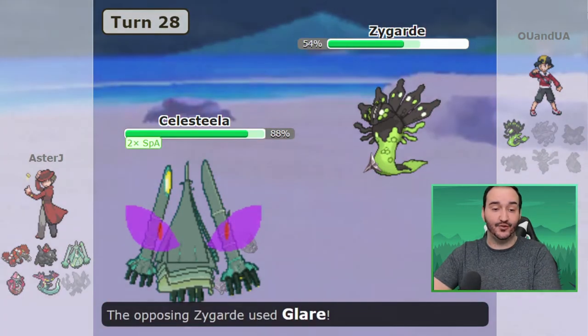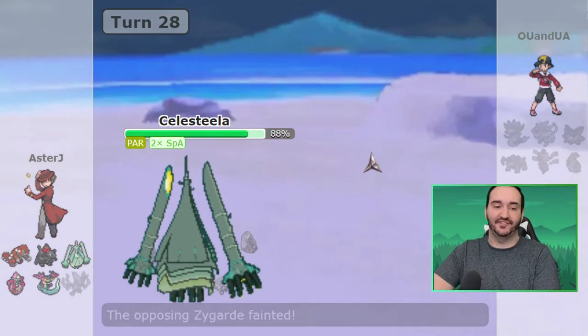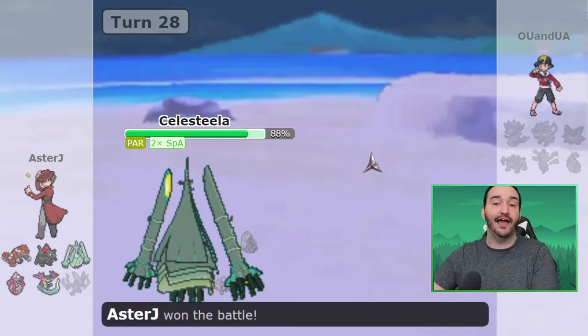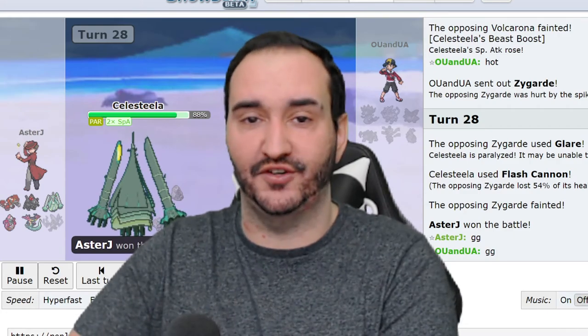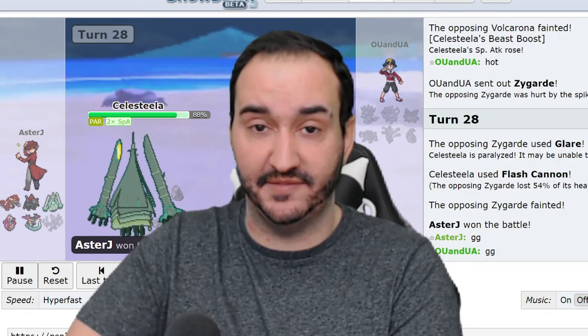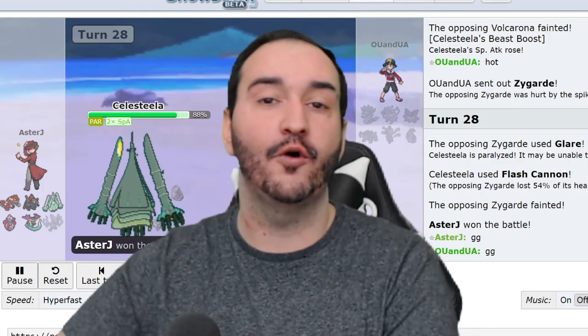Zygarde comes out next, tries to go for a Glare, but Flash Cannon at plus two is too strong, and we take another 5-0 victory over the DC Umbreon. That's two 5-0s in a row — huge blowout games — and that also means that your Montreal Havsols are now 4-0 in the UPA.